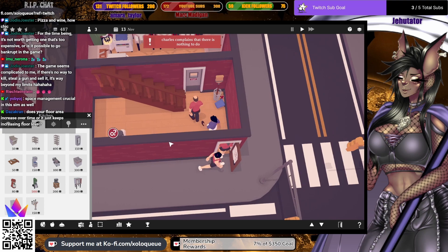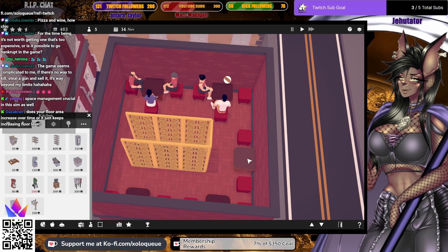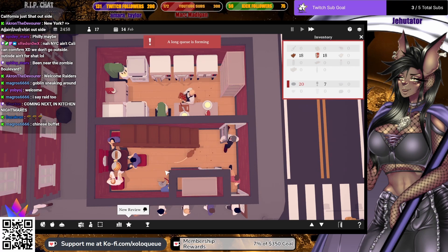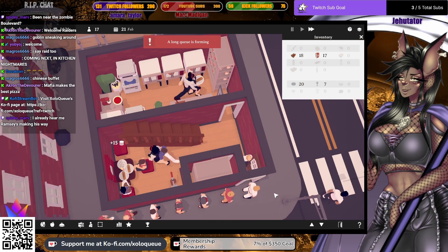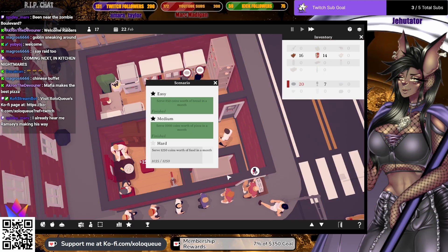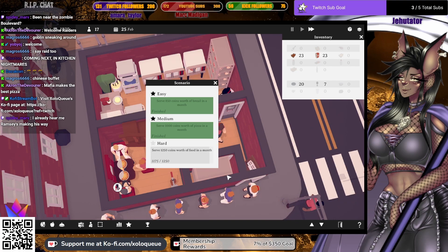This game is super relaxing. Wait — why is he confused? Oh, I moved the mop bucket in the way and they couldn't get through. It looked like they were going in here but they're actually upstairs. I only have one server so far so that's a little problematic. Coming next in Kitchen Nightmares — oh my god, my restaurant. It's bad but it's not that bad. Restaurant very dirty — okay it is that bad. Let me get a mousetrap or something. Right now we're trying to reach our goal of serving 1250 coins worth of food in a month.